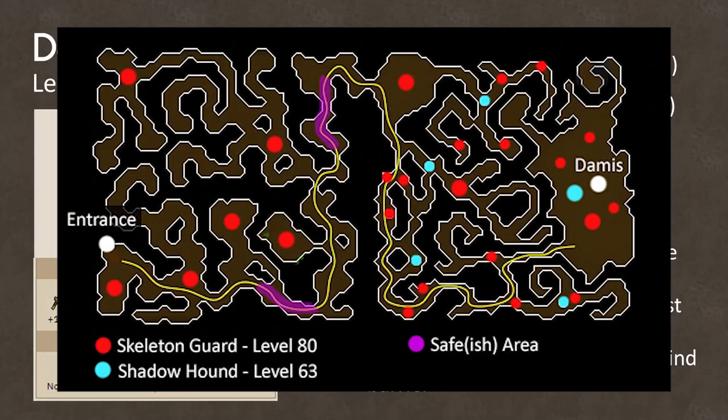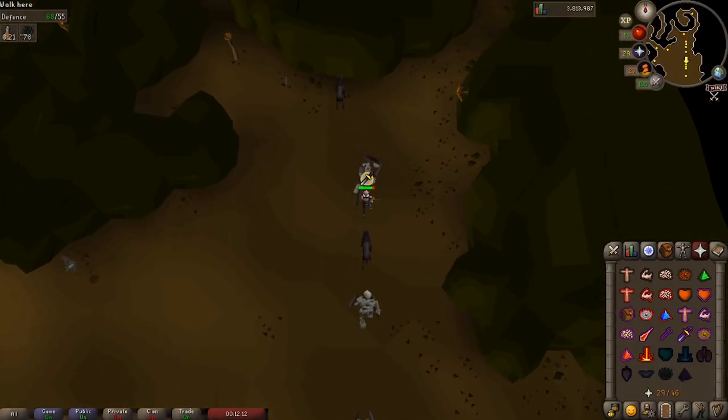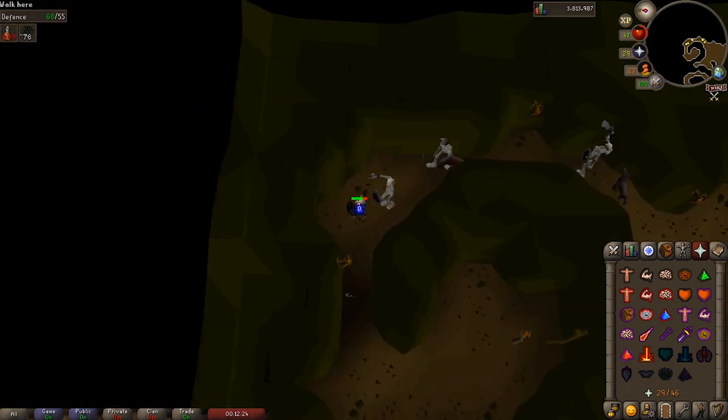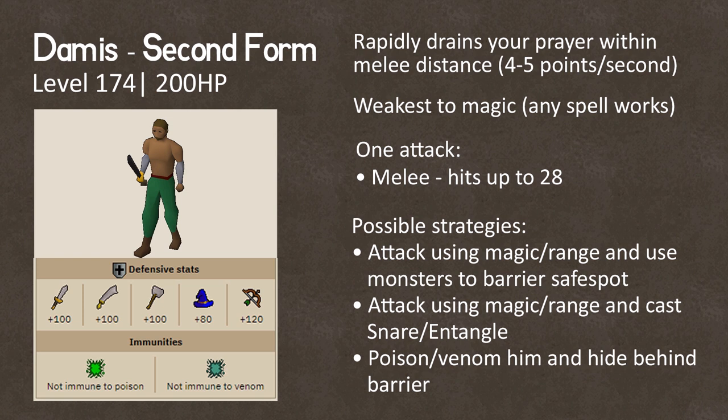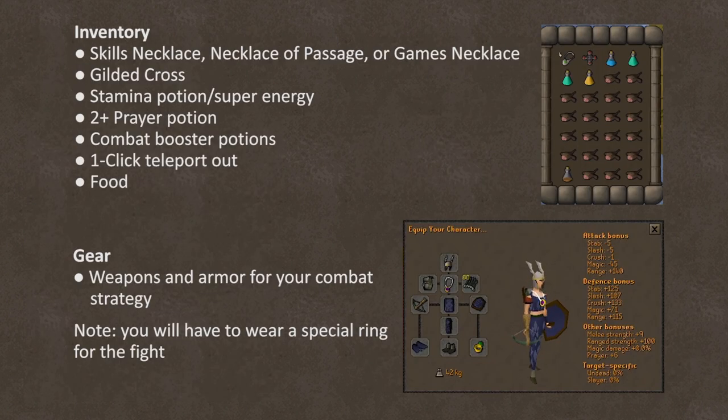As a side note, the wiki lists a certain area as a safe spot, but I personally was having trouble using it since he kept disappearing. Maybe I shouldn't have gone all the way to the end of the spiral — probably would have been better to just fight him from right here. Just wanted to warn about that — he kept disappearing if I got too far away. For your inventory, you should have a skills necklace, necklace of passage, or games necklace to get back to Rosolo. The cross that you got from the chest. Stamina potions since we've got to run through a dungeon. Prayer potions. Combat booster potions — I've got ranged and super defense. A teleport out — probably smart to have a one-click teleport for emergencies. And a ton of food. For gear, weapons and armor to fit the combat strategy you decided on. Note that Rosolo is going to give us a special ring that we have to wear to defeat Damis, so don't plan on using a ring of recoil, ring of life, or any other ring.